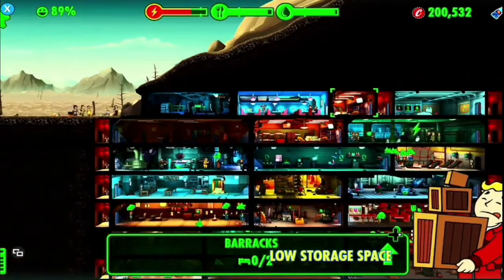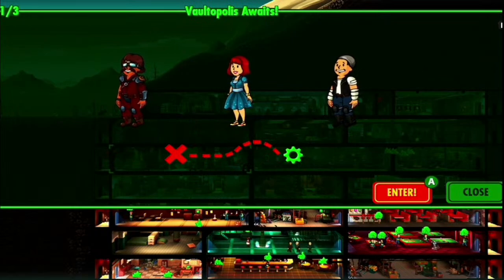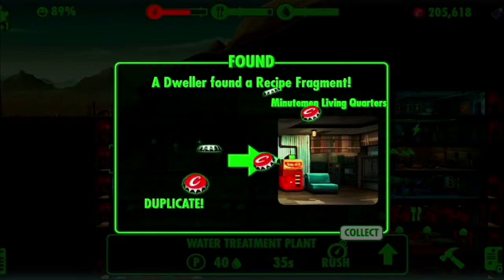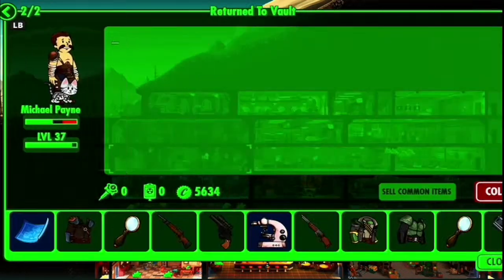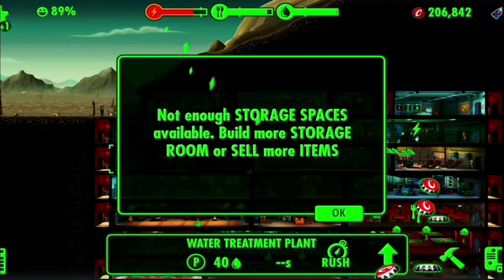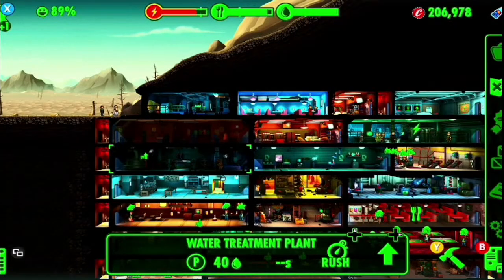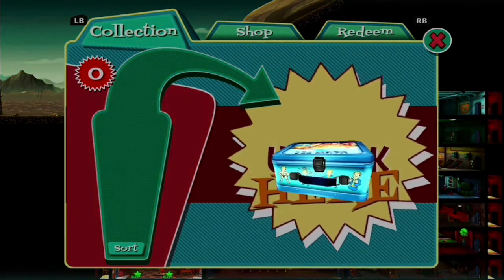Let's go ahead and get everybody in. All right, come on in. Must be a fragment, make some coins for that. And you've returned to the vault. Sorry that I let you out there to die, but you're back now. No more storage space. Oh, seriously? Well, we got a Vault-Tec lunchbox.